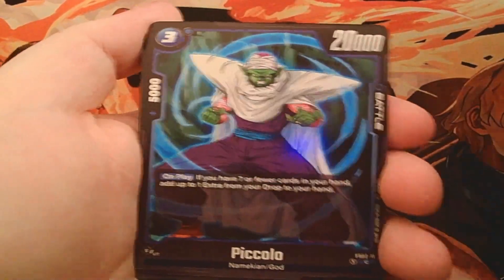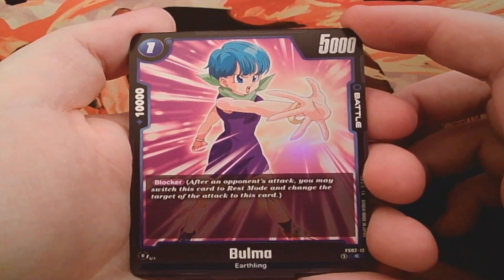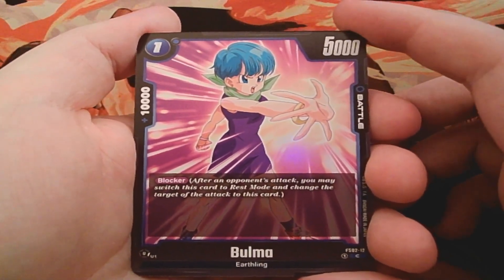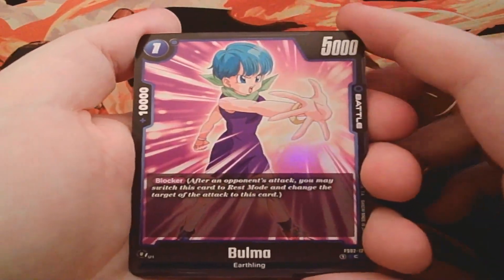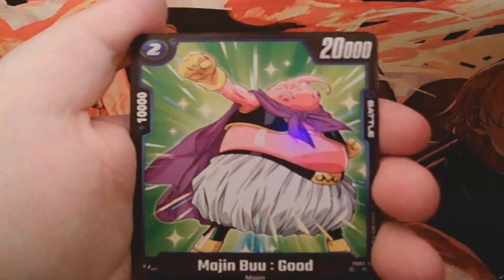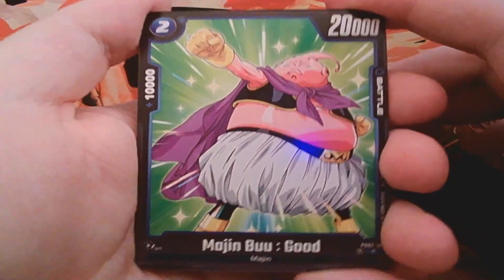We also get Bulma — our first blocker. She's a one-drop with 5k power and 10k combo power. Something really cool I found out: if you have blockers on the field, you can still use them as combo power while they're active, even for defensive swings when the opponent attacks you. So if you realize a blocker isn't useful defensively anymore, you can just use it for the 10k power. We get four of those. It's kind of crazy that the red deck has no blockers at all, but red finds it easy to remove blockers, so it's a nice give-and-take.